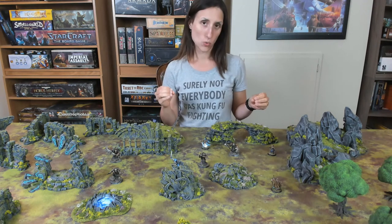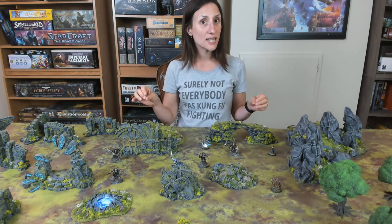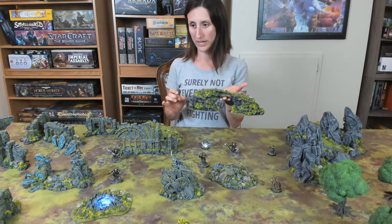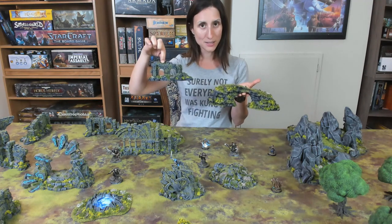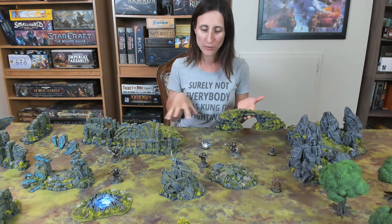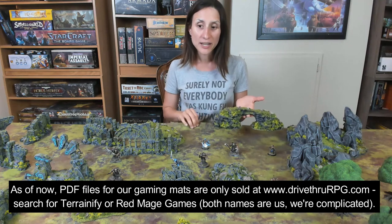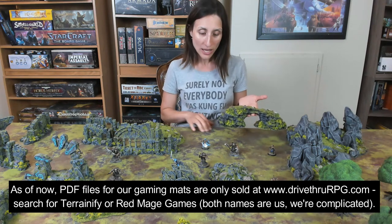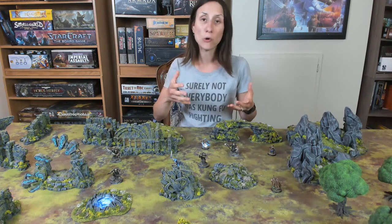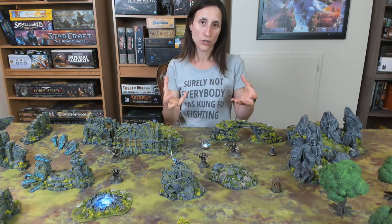The neat thing about it, though, is that all of these pieces from all of those different terrain sets are finished in the same theme, so it makes each piece look integrated with the others. Everything is right here on our Broken Grounds gaming mat, which we sell as PDF files — you get them printed at your local print shop on whatever material you want, and it just looks seamless. It takes your table and makes it look like it all goes together.